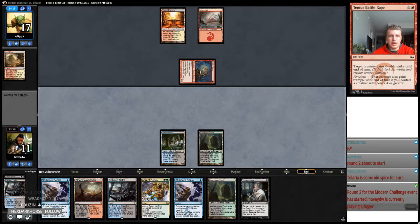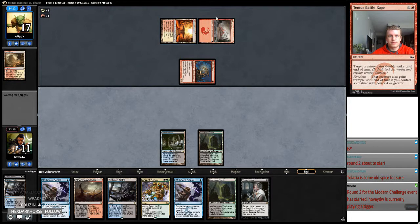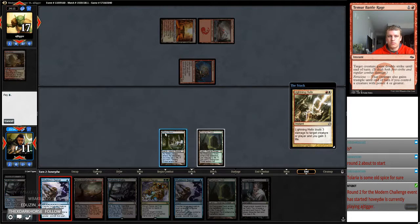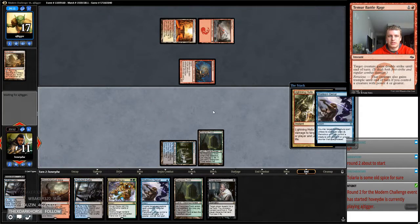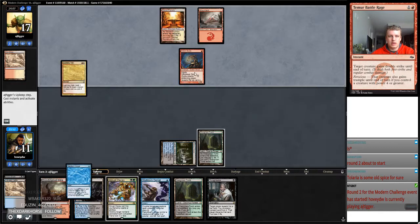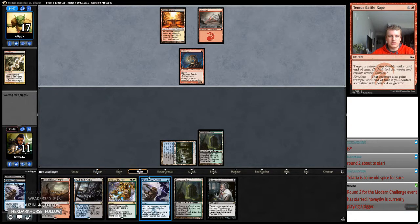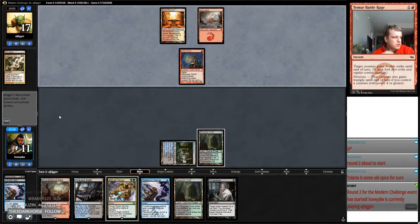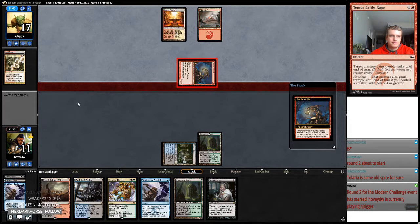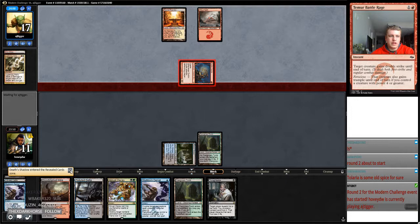I should have gotten the Breeding Pool so that I can get a basic and save two life. I guess I'm just gonna Stub this. Next turn I can fetch a basic and get this, and then have Stub up for a spell. We're pretty far behind, but that's gonna catch us up.